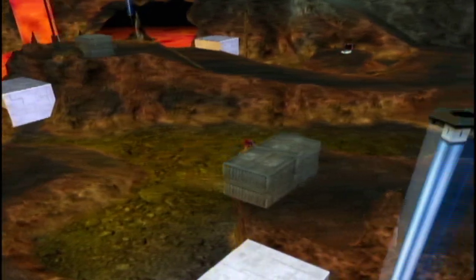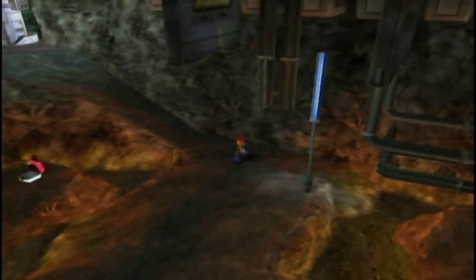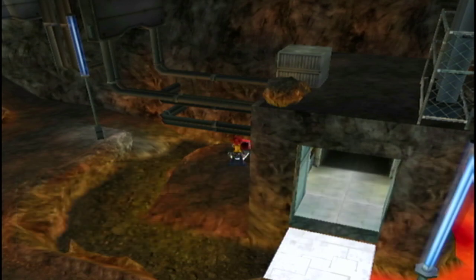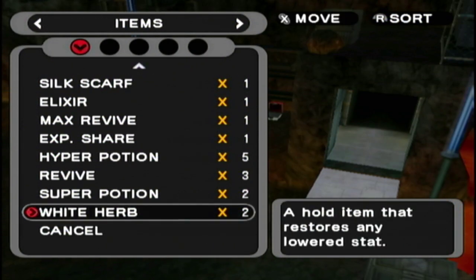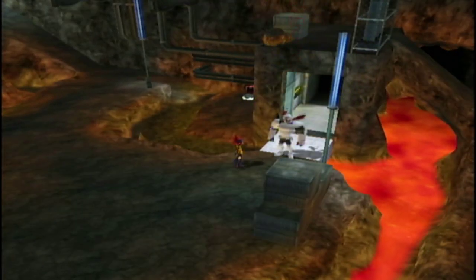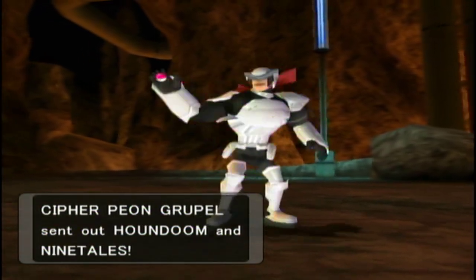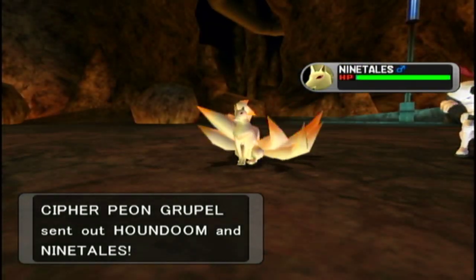I'm surprised they built their base in a volcano — if it erupts they're dead, but you gotta live on the edge. Two White Herbs! That's usually an item you only get one of, and then you have to spend Battle Points for more. They just gave us two. There aren't a lot of good items in Gen 3 so White Herb is honestly one of the better ones. It is single use so I'll save it for post-game, but getting two of them — pretty happy about that.